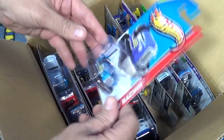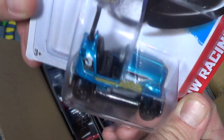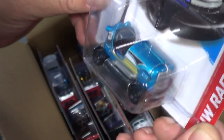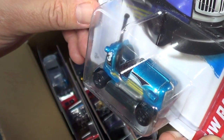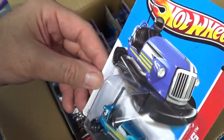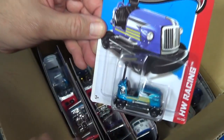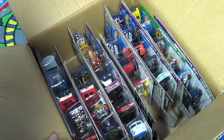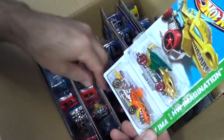I'm glad to see the Bump Around — that was a fun model. I never did find any on the pegs; I only got one in the case, the red one. This blue one's kind of an interesting color. Hopefully I get a couple in here because I want to send one through the boosters. It does say Track Stars on there.